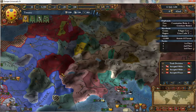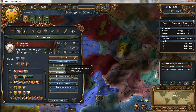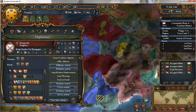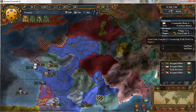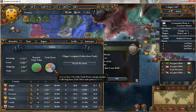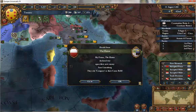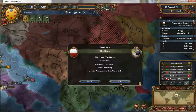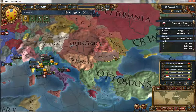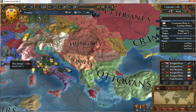I wish there was some way to remedy Austria's hostility. Burgundy might be my best choice for an ally at this point — maybe I'll improve relations with them. I should probably be doing something with my diplomats. Bosnia is going after Wallachia who's already fully occupied by the Ottomans — what?